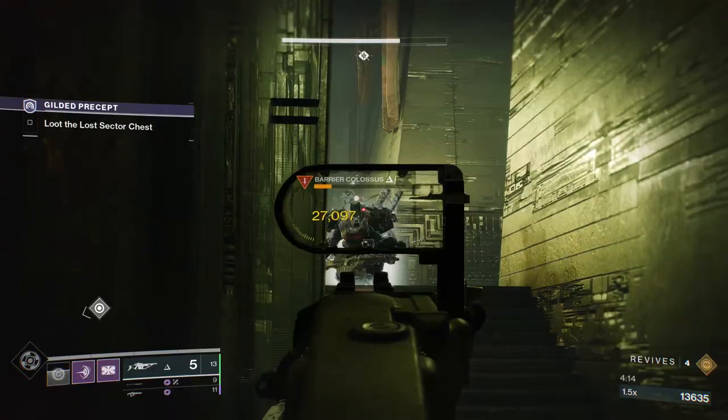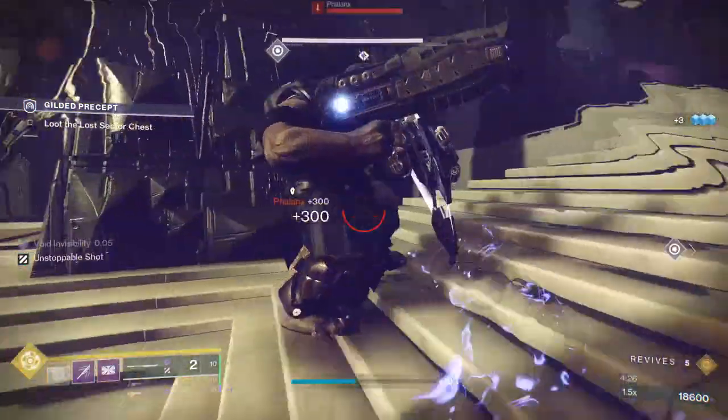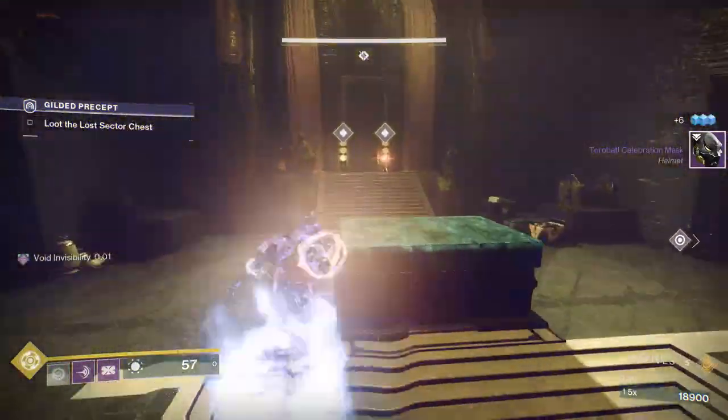Now we got the barrier in a sticky situation — this guy's screwed. Just take care of him. Now we got two orbs. Clear out these adds and then we can proceed to the boss room.